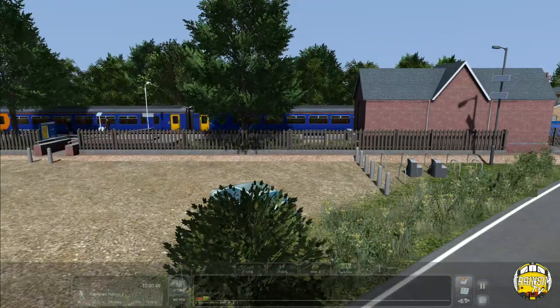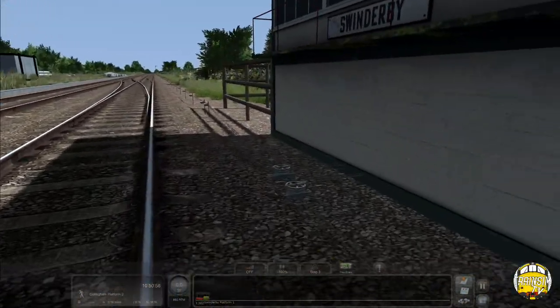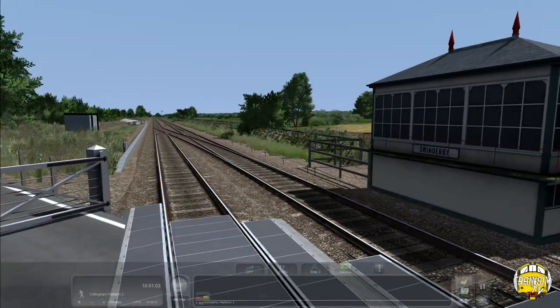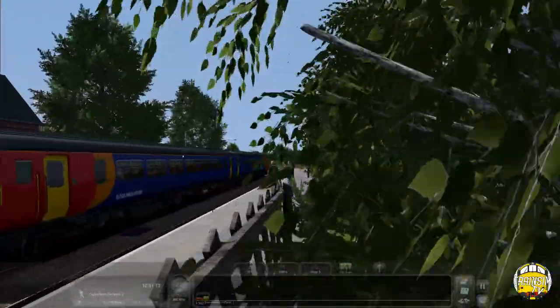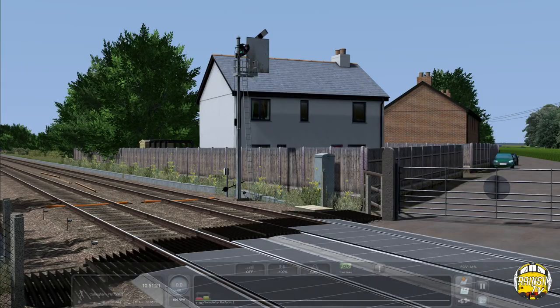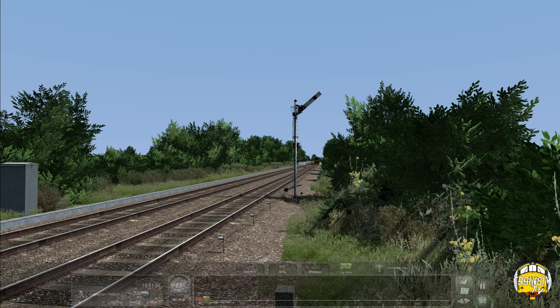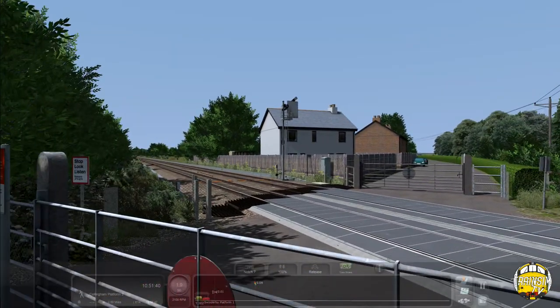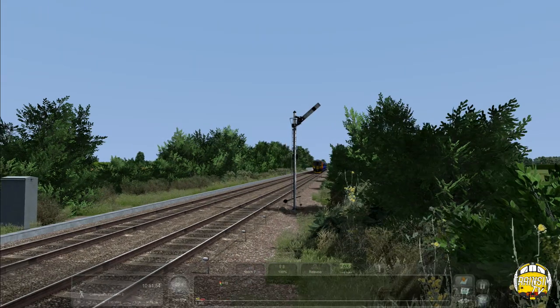This is Swinderby, a simple two-platform station. You've got the signal box, of course, because you need one with semaphores. The cables don't go into anything but add a little bit of immersion rather than just having the semaphores lying around. Myself and Benedict came down to this crossing to look at the semaphores on a research trip. We noticed one is more like a lamp post than an actual original post semaphore - a really weird look to it. We actually recorded the sounds of that one as well.